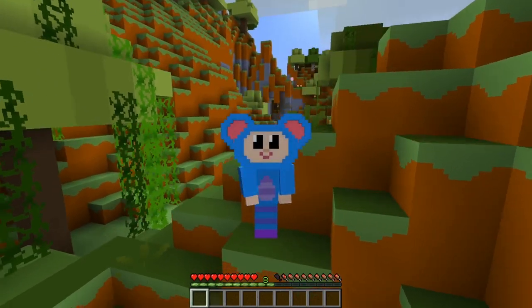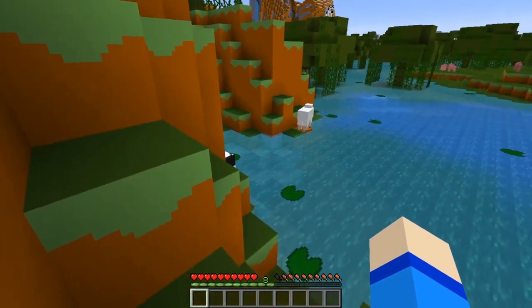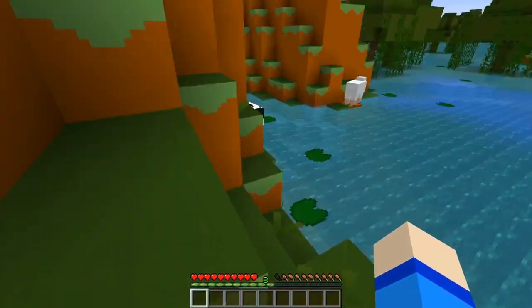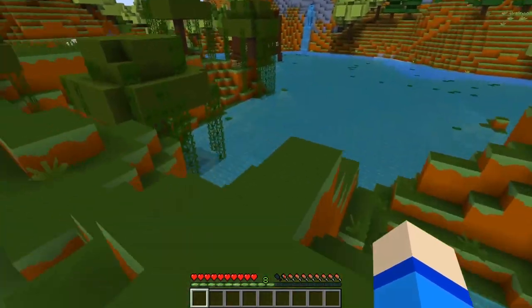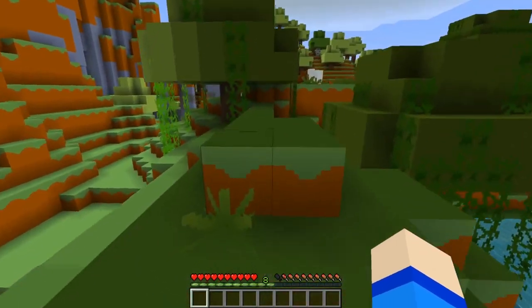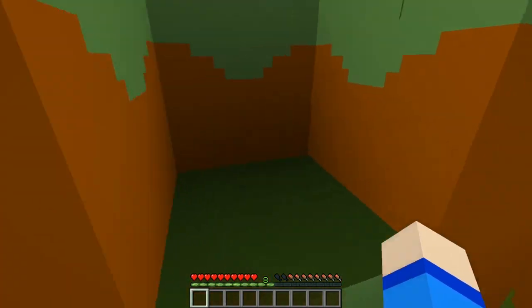Hey everybody, I'm Eep the Mouse from the Mother Goose Club. Today I'm exploring this cool swamp. It's got cool waters and a waterfall, some lily pads, and check out all the plants around. Everything's a lot greener than where I've seen it before. Those trees are dark green and they have vines growing off them. It's really hot out here, but I'm having so much fun exploring.